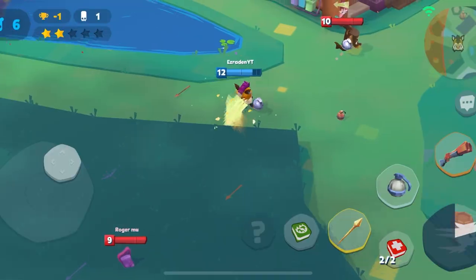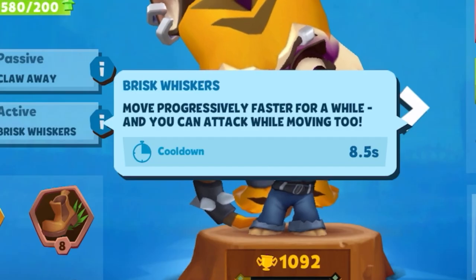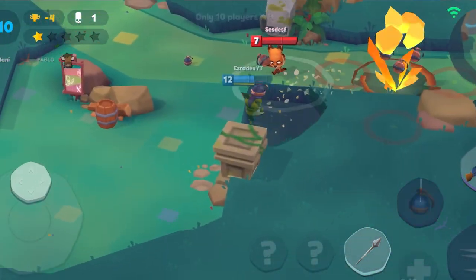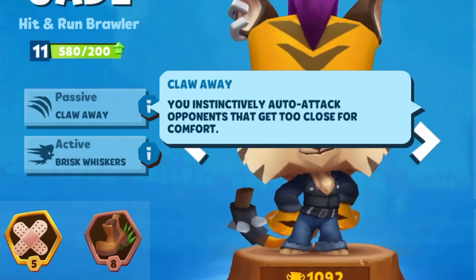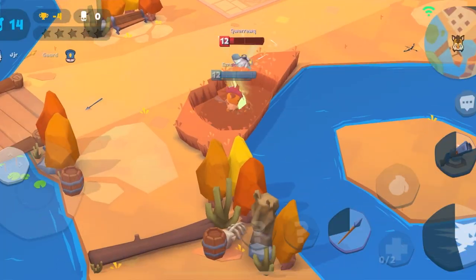Jade is one of the best characters for the hit-and-run style gameplay, mainly because of her abilities. Her active, Brisk Whiskers, gives her progressively faster speed — she can be really deadly in bushes because she can still run fast and take opponents by surprise and ambush them. Her passive is called Clawway, which allows her to do an auto attack anytime an opponent is near her.